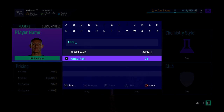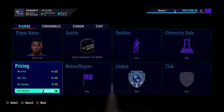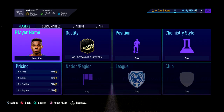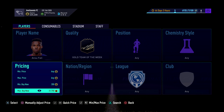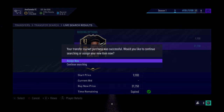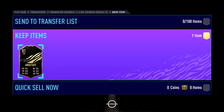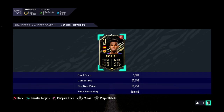The final thing I'm going to do is an inform. Ansu Fati - you want to put in the criteria and check his price. I'm going to recommend investing in him. He seems to be going up - he has gone up a lot. He's at 34k now; he was 32k yesterday. You want to go at like 31,750. We can snipe him for 34k. Your tax is like 1,200 coins - it's like 500 coins profit. It's not a massive amount, but it's a decent little bit of profit.